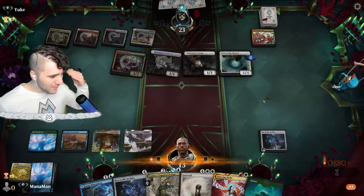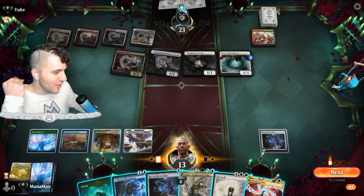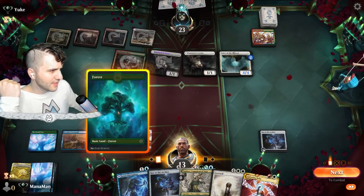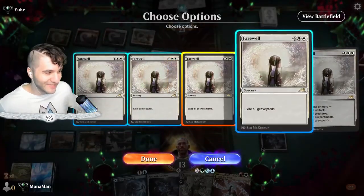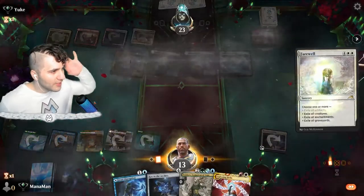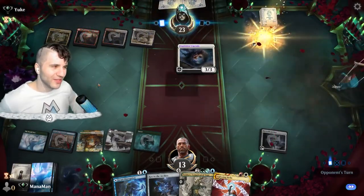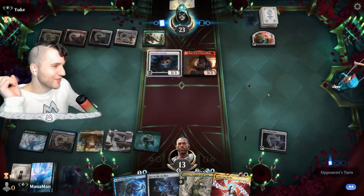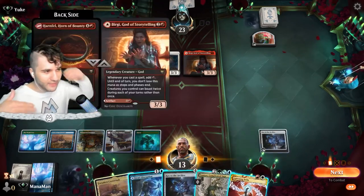Cabaretti Rebels puts out a Lunark Veteran — you see how they get a free veteran every time you cast a creature spell. This is going to be okay because now we can go for Farewell and take away pretty much everything they have. We keep up Jwari Disruption. They bust their treasure token so we just go for Farewell — get rid of everything, definitely enchantments, get rid of everything except artifacts — we want to keep our Key to the Archive. They can still get into Grinning Ignus though.